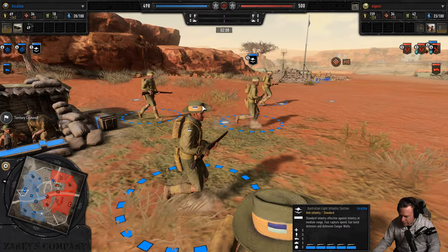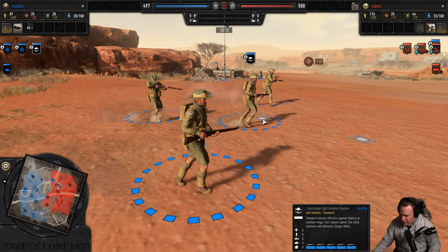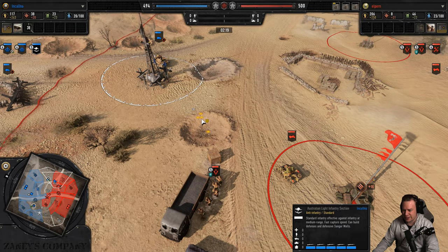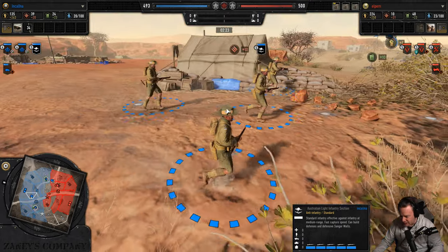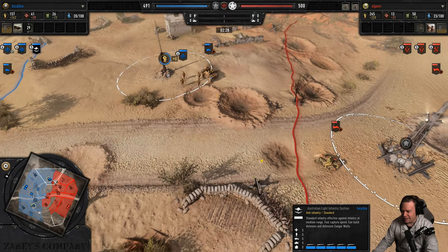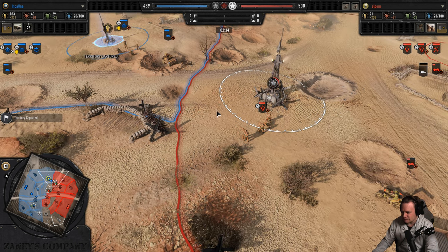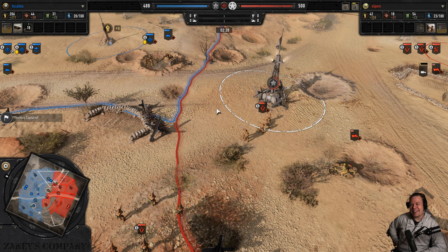What a weird flag they have there — doesn't look like the Australian flag at all. Maybe if there are some history hotshots in the comment section that could tell me what this flag is. Anyway, Australians! Tell me mate, did you come here to die? Ah mate, I came here yesterday!